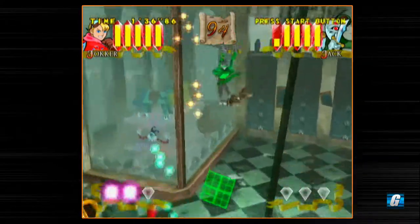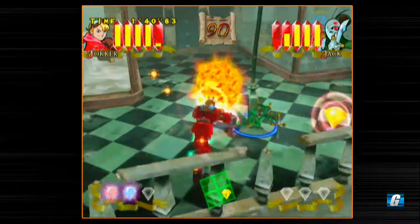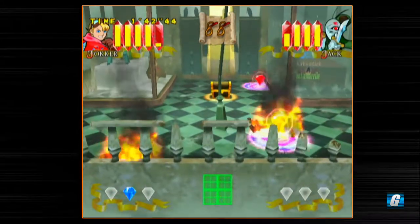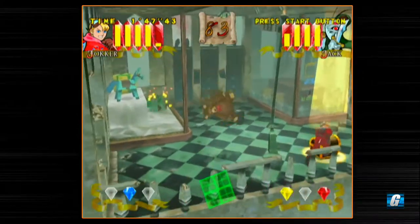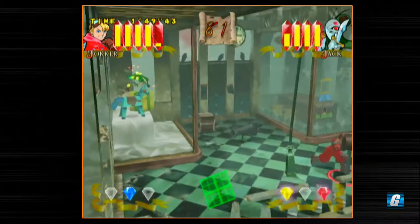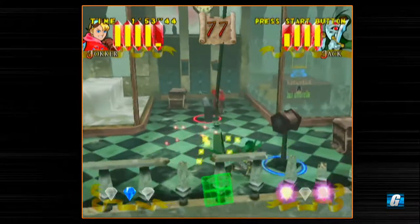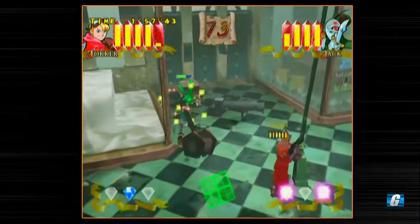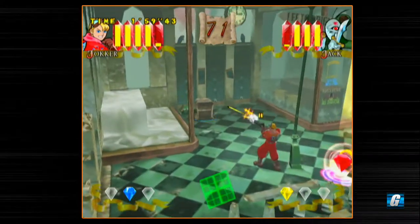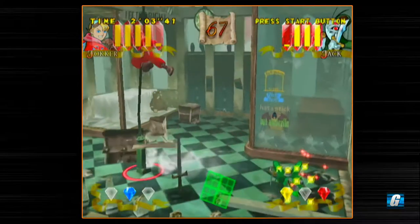Those bombs are pretty dangerous — very powerful if you can make them connect, but they are very dangerous. The mallet is way too slow for my taste, and the bazooka too. But the pistol — I like the pistol. When I pick up the pistol I walk slow, but it kind of locks in on enemies and works pretty well.